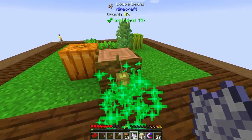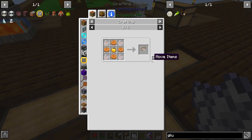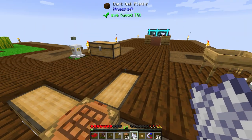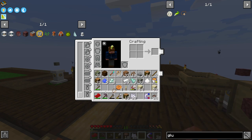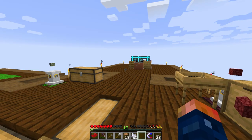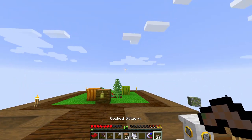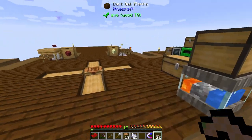We should be able to totally make this. With the golden apple and this, we now have a gluttony charm. We should be able to put that into our charm slot — it goes all the way at the bottom. Hey, look, there's two charm slots! I thought there was only one before — maybe that was added. That's pretty cool. Now we should be able to eat so much faster. It's quite unbelievable, and cookies are going to be a pretty decent resource.